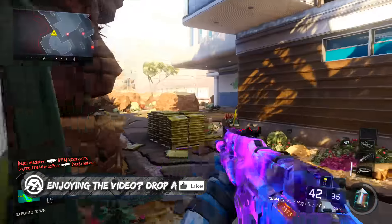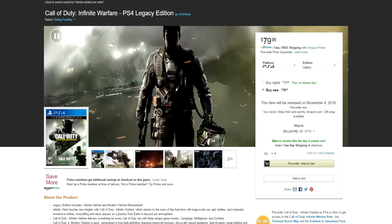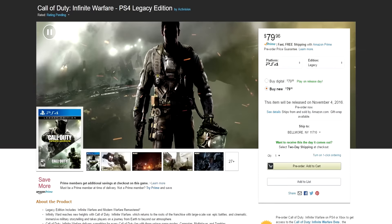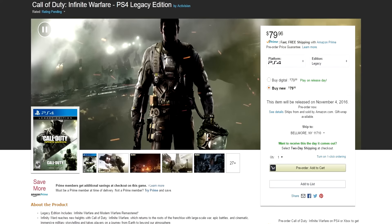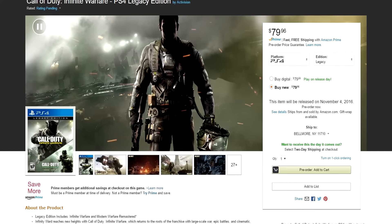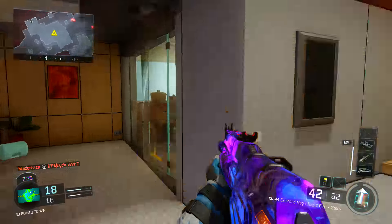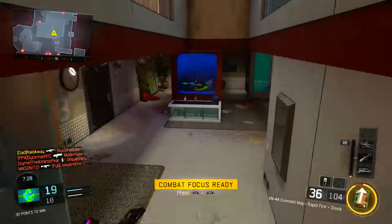Now let's jump into the method on how to get a free beta code. You're going to want to head over to Amazon — you need an Amazon account and access to any credit card, though you won't actually be charged. Find the Infinite Warfare game on Amazon that specifically says it will give you access to the beta and will email you a beta code. Once you find that specific listing with the pre-order beta bonus, go ahead and pre-order the game. Then, 24 hours before the beta starts — October 14th for PS4, October 21st for PC and Xbox One — they will email you a beta code. Take that code and go to callofduty.com/beta.